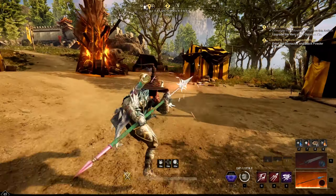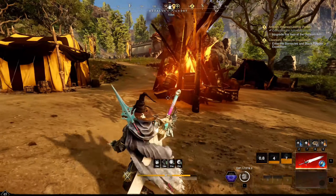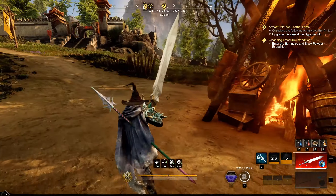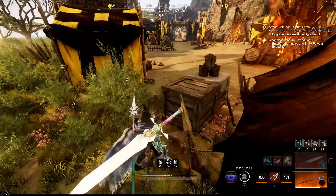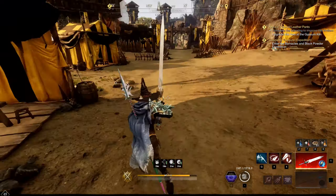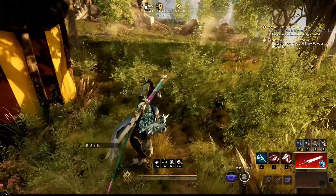Apply your Rend and keep using heavies — apply your debuffs on the back bar when you can, then quickly switch back to greatsword to continue dealing damage. If you enjoyed the video, hit like and subscribe. I'll be streaming on Twitch — drop any questions in the comments or stop by the stream.